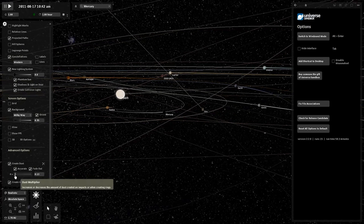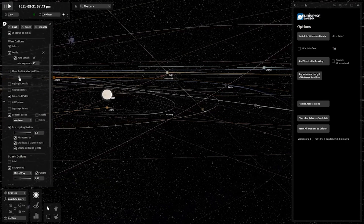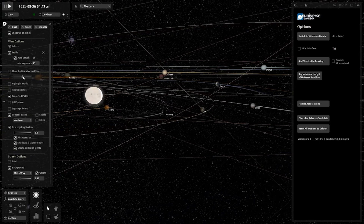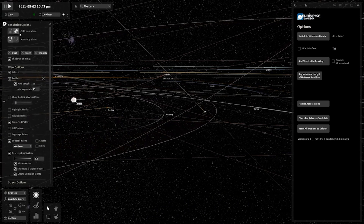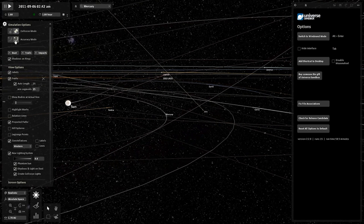There are options for impact marks, dust, and a dust multiplier. The 'show bodies at actual size' option is one I'd really love to see in the current game — it's a genuinely cool little feature. Moving into the simulation options, there's a collision accuracy mode.